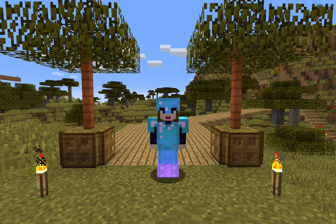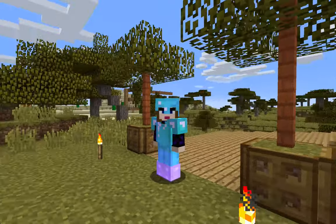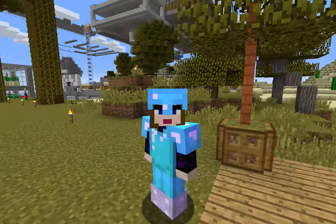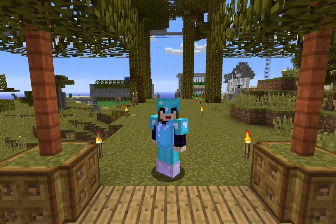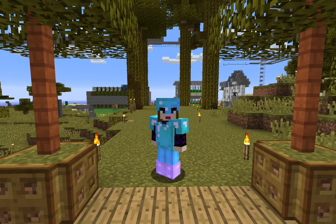Hi guys, Ashantin here. I am here to show you my Hacienda, which I'm going to call finished even though I know I'll be fiddling around with it for ages. I'm standing just next to the Iron Titan, and I have my back to the fabulous jungle trees which mark the entrance to my Hacienda.